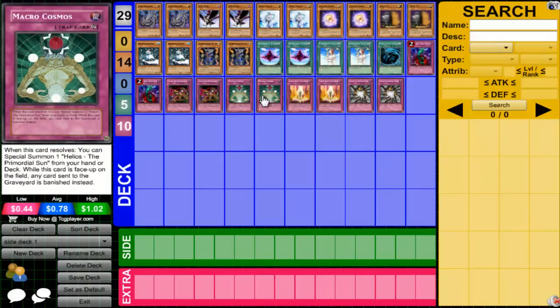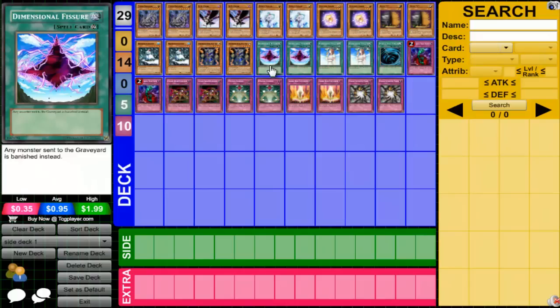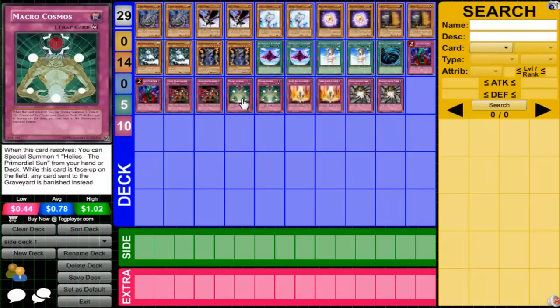Macro Cosmos. I prefer D-Fissure over Macro because I can play around D-Fissure — Macro is kind of harder for me to play around. You could pretty much side in Macro against the same matchups as D-Fissure: Dark Worlds, Heroes. Macro is also good against Inzektors — D-Fissure won't do much against them because when they equip and pop off, the insects are treated as spell cards so D-Fissure doesn't affect them. Insector players actually used to main D-Fissure last format before the ban list. Macro against Dark Worlds is good too because they get no effects whatsoever since they get moved away from the graveyard.